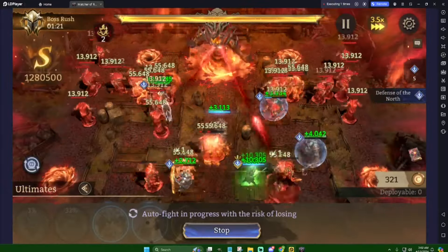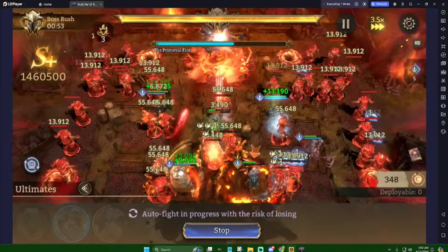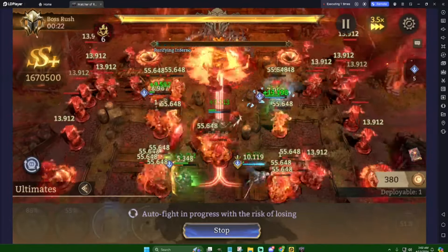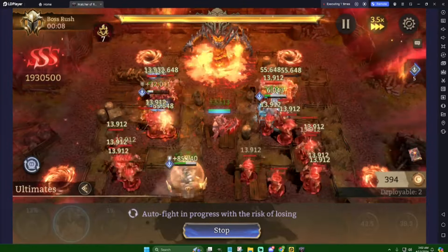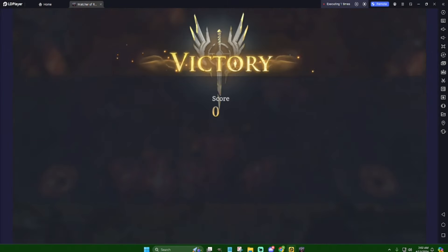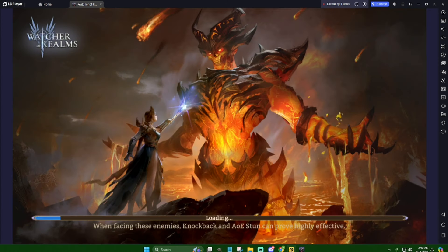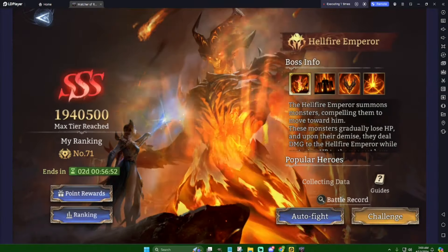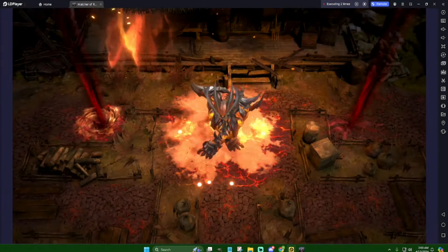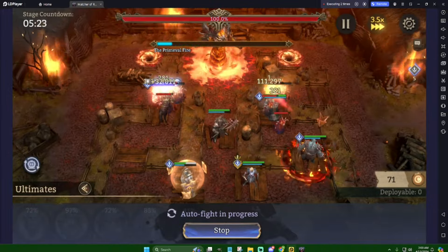We'll let this codex run finish and it should auto-send another fight. You'll see it waited for the complete screen, then it launches into another auto fight. Up here it shows executing two times, so it runs the whole thing over again. That's all for this one — if this helped, leave a comment, a like, and subscribe. Thanks for watching and I'll see you in the next video.